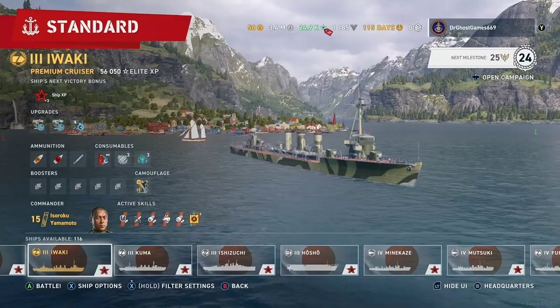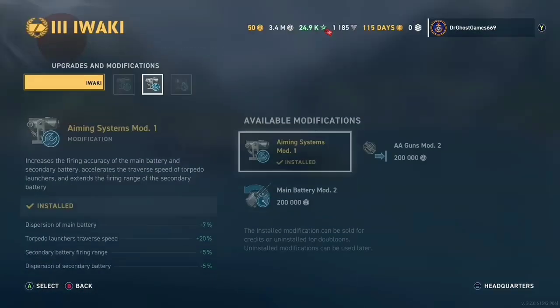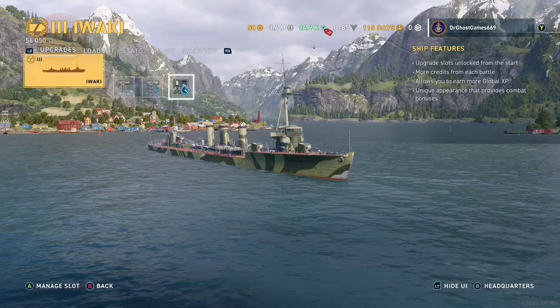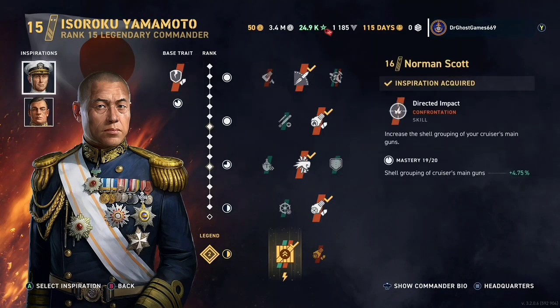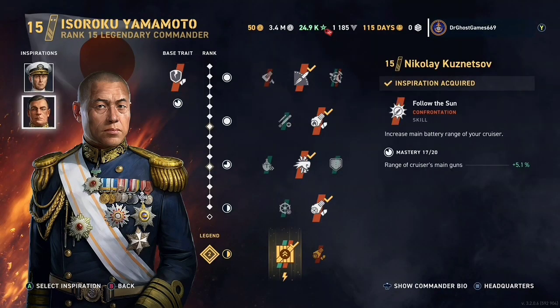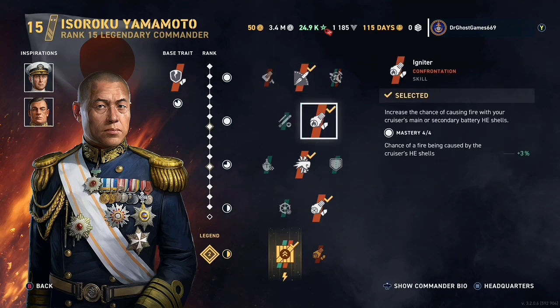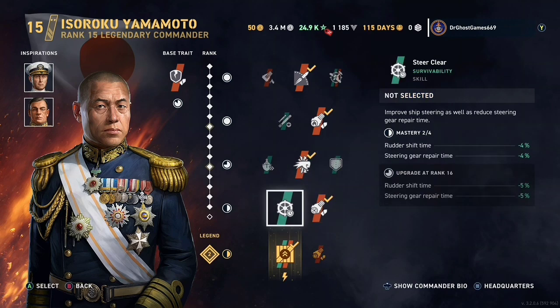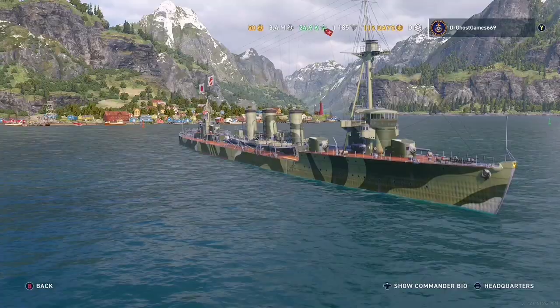Now let's take a look at the Awaki. Going to upgrades and loadout, we have Aiming Systems Mod 0, Aiming Systems Mod 1, and Propulsion Mod 2. The commander is Isoroko Yamamoto, with Norman Scott and Nikolai Kuznetsov as inspirations. Skills include Beyond Range, Igniter, Punch Through, Fixated, and Fully Packed. He is Legendary 2 and Rank 15.